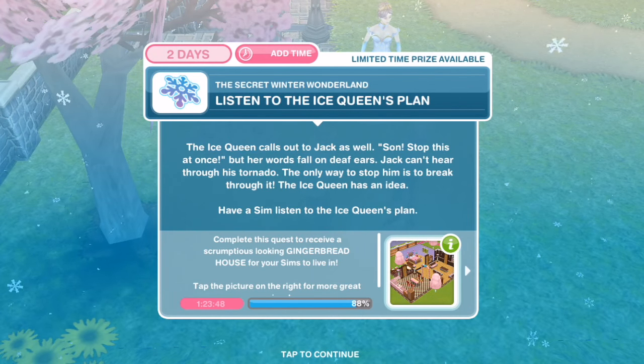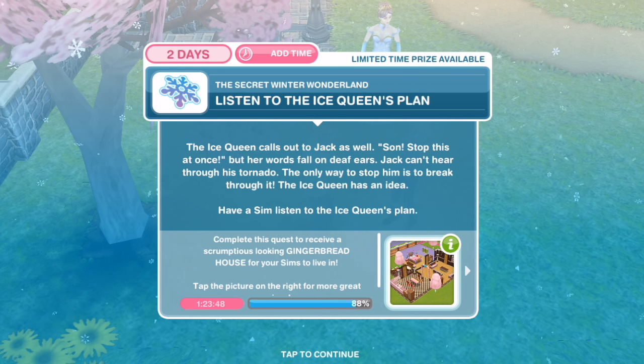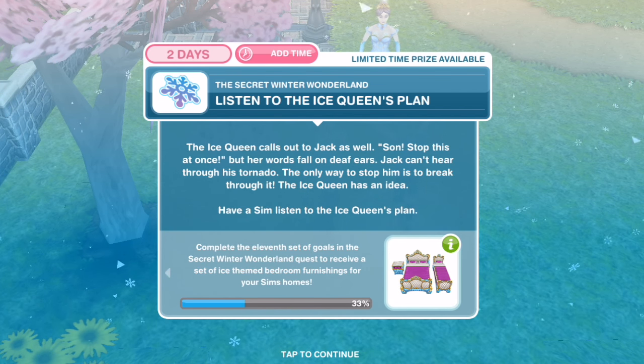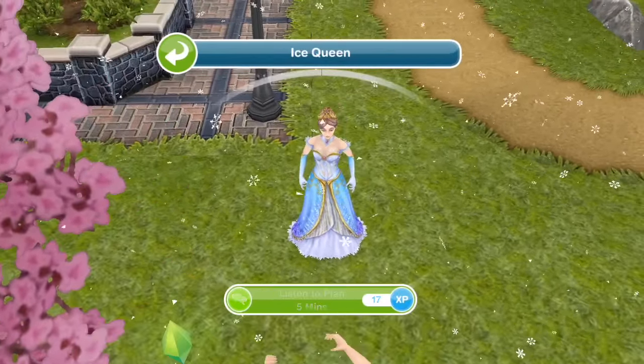Listen to the Ice Queen's plan. The Ice Queen calls out to Jack as well — 'Son, stop this at once' — but her words fall on deaf ears. Jack can't hear through his tornado; the only way to stop him is to break through it. The Ice Queen has an idea. Have a Sim listen to her plan for five minutes.